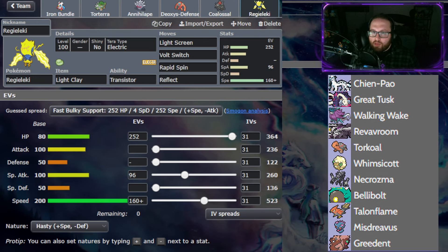And finally, we have Regieleki with Dual Screens, Volt Switch, and Rapid Spin. If I get rid of the Great Tusk, this thing can Volt Switch really freely, and it actually does quite a bit of damage even with only 96 Special Attack. I'm able to outspeed a Boosted Walking Wake with this. This thing is just so fast, it outspeeds pretty much the entire team.